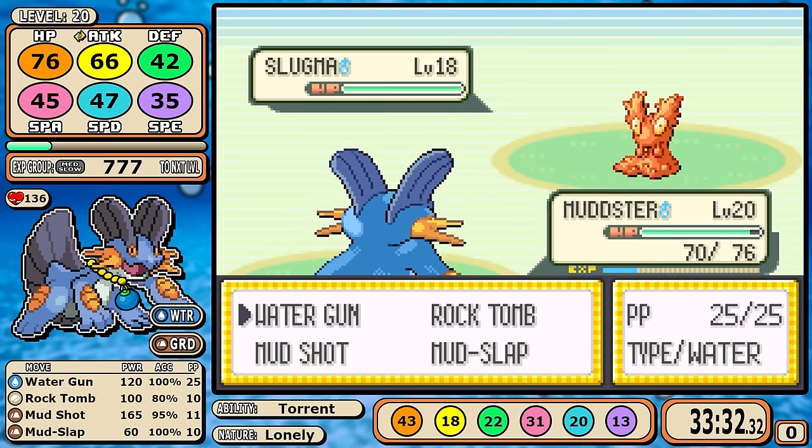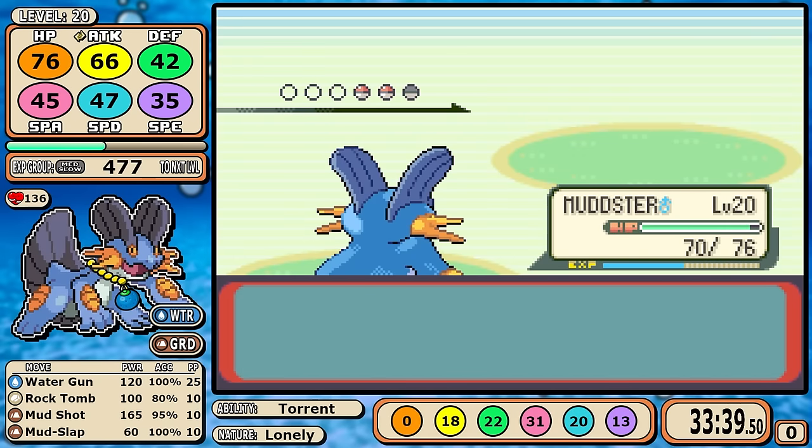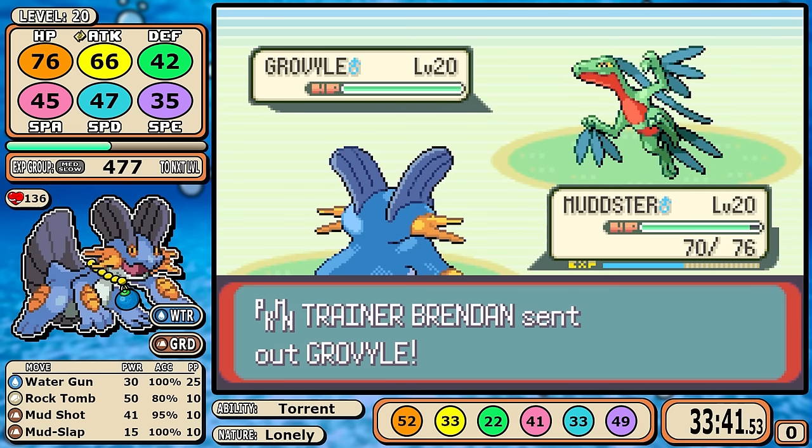Slugma is up first — it doesn't really matter, Slugma falls. Now the problem with Grovyle — and we're going to do a freeze frame here — there are two things that made this fight infuriating in practice. Number one, Grovyle is incredibly fast, allowing it to hit hard and most importantly hit first. Number two, Absorb is normally a forgettable move with only 20 base power, but we're double weak to grass, so that's 80 effective power — a nuke that also heals 50% of the damage dealt. This puts you in an awful position where you're fighting an uphill battle, you have limited time, can barely tank hits, and will likely never outpace the healing.